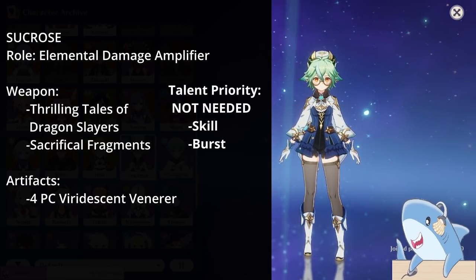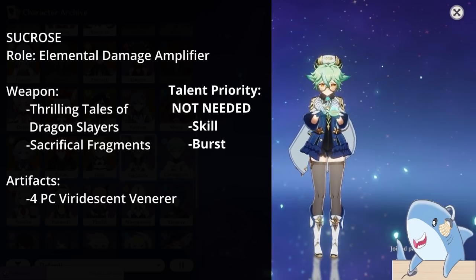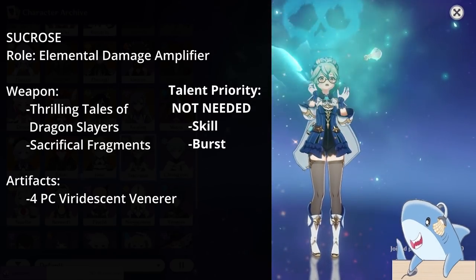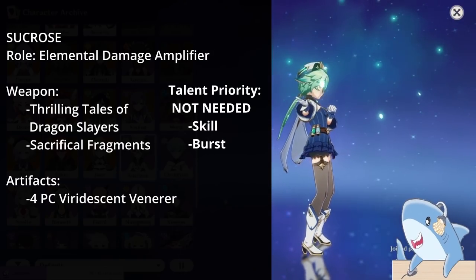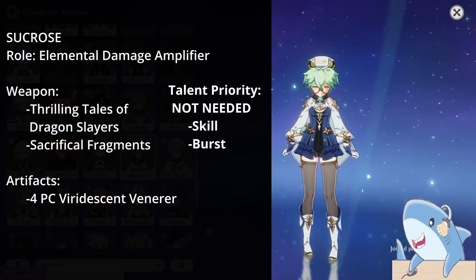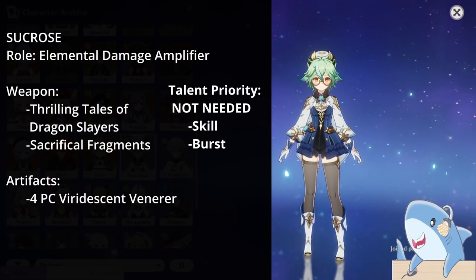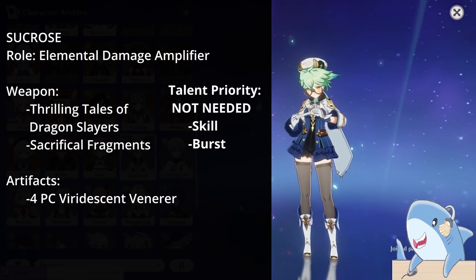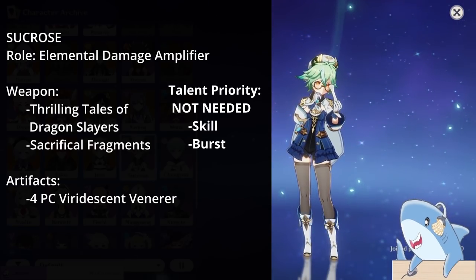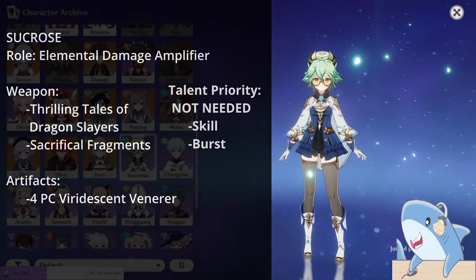For Sucrose's artifact set, run a 4-piece Viridescent Veneer — no other set, no question. Focus on Elemental Mastery as main stat on every single piece: head, goblet, and sands, plus Elemental Mastery substats on other pieces too. Also take her to level 90 or as high as you can, because swirl damage is affected by enemy level relative to your level, so the higher your level the more your swirl damage will do.